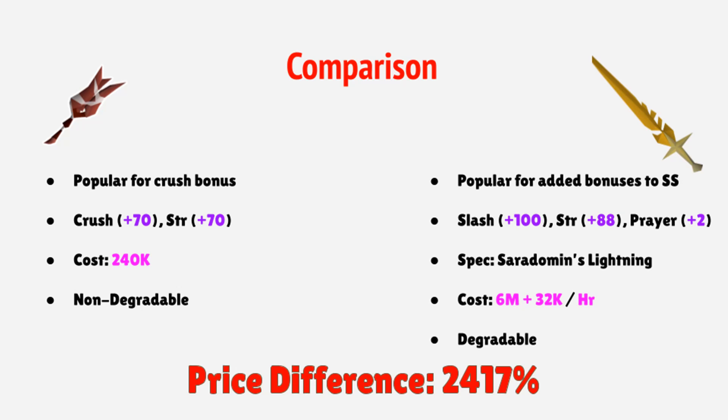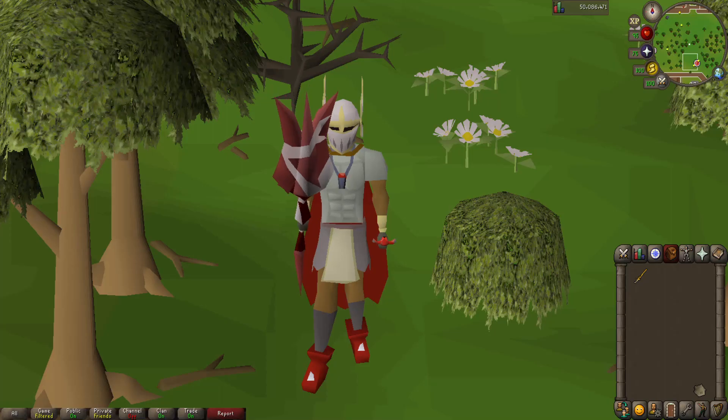Moving on to the Blessed Seradons and Sword, it is popular for its added bonuses compared to the regular Seradons and Sword. It has a slash bonus of 100, a strength bonus of 88, and it also gives a plus 2 prayer bonus, as well as a special effect. It does come at a cost of 6 mil plus 32,000 GP an hour, and after about 10,000 hits the Seradons and Sword will degrade, going for about 5.8 mil — that's where the majority of the cost comes in. That gives us a price difference of 2,417%.